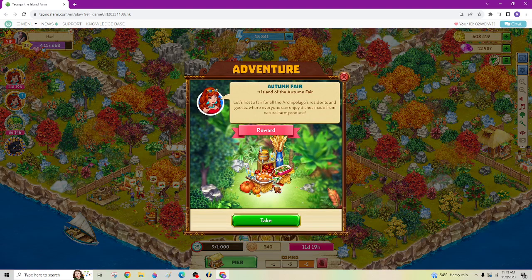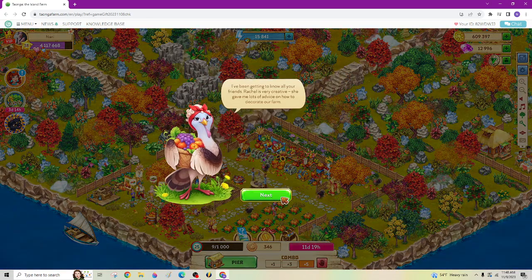I get the reward. I will take it over to my island and take a look at it here in just a sec. I want to see — you can see here, stuff popped up.